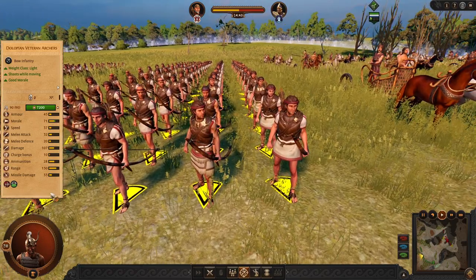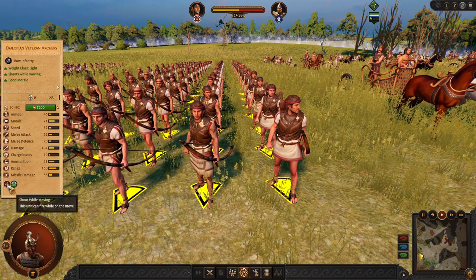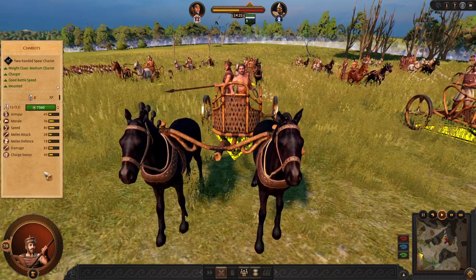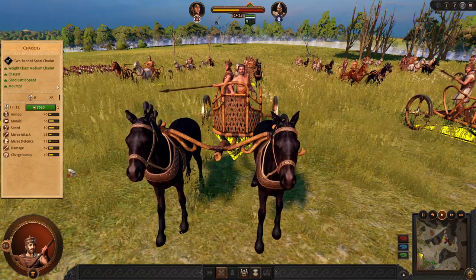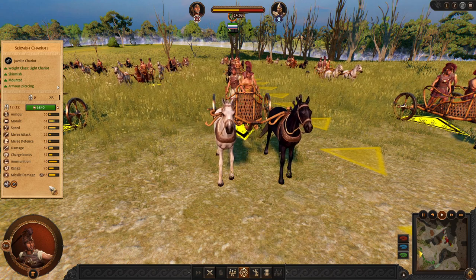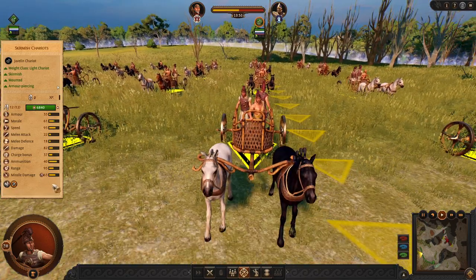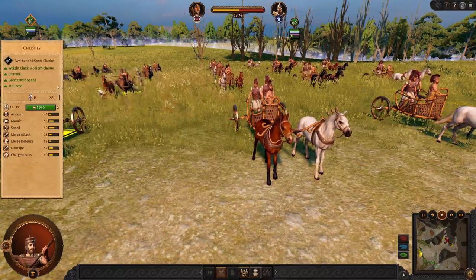For missiles we have Dolopian veteran archers — pretty good range and damage, 28 ammunition is quite a lot, good for skirmishing. As Achaeans we also have melee chariots, which are standard good melee chariots. Combine them with your spear chargers or sword chargers and you will be doing very well. For more versatility you can try skirmish chariots, but I usually do not recommend them — they don't have enough models or ammunition, and they are not so good at charging. I would rather recommend using normal chariots.